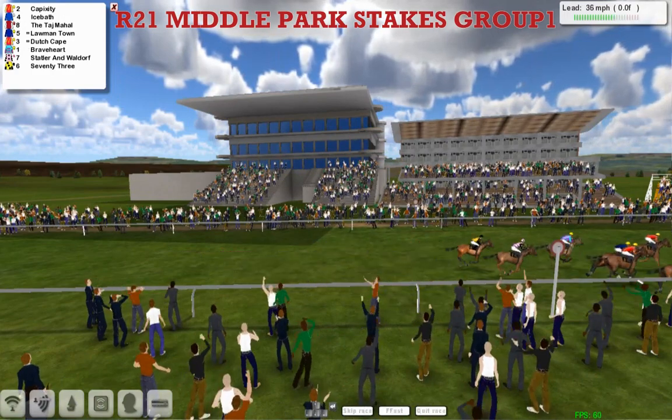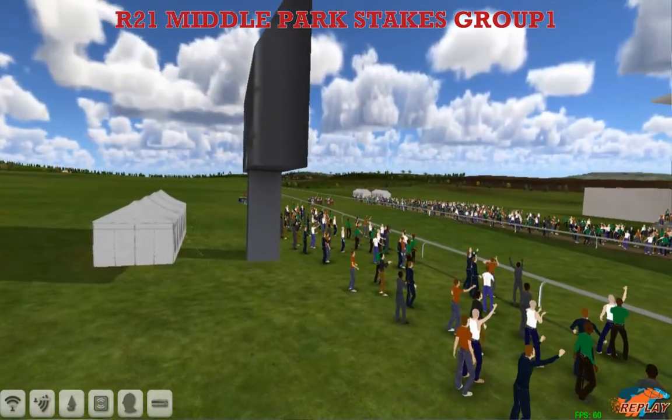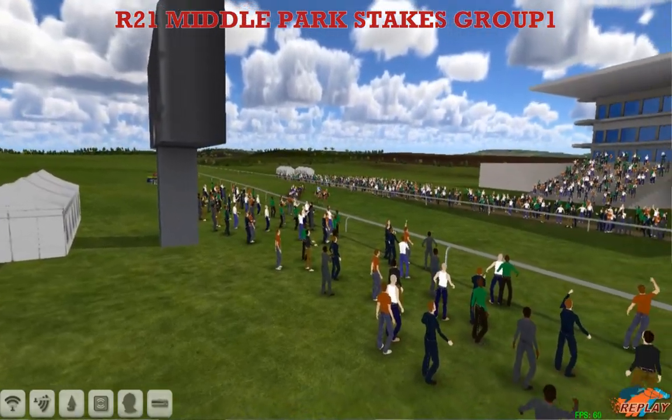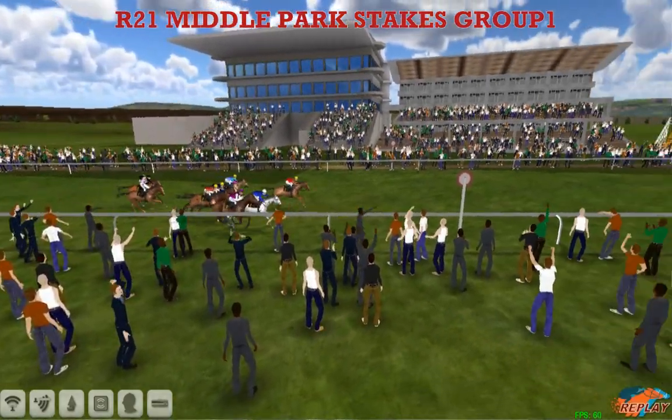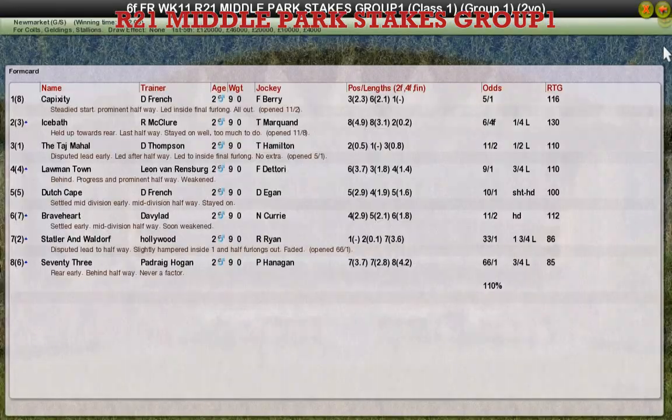It's Capixity over on the far side — he might just be in front. Ice Bath is finishing fast. It's close on the line — the two surprising trainers of the two-year-old champions this season, Daniel French and Rod McClure, fighting out the finish. But it's Daniel French that wins it. Capixity it is for Daniel French. Ice Bath for Rod McClure, second. The Taj Mahal for Darren Thomson, third.